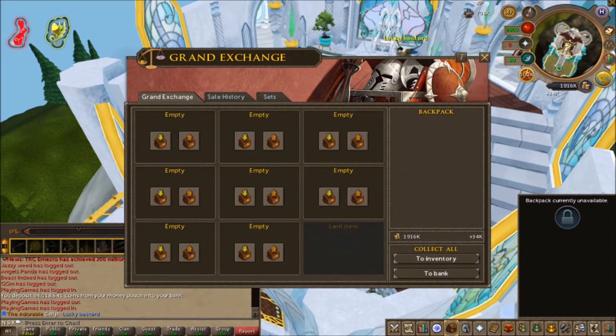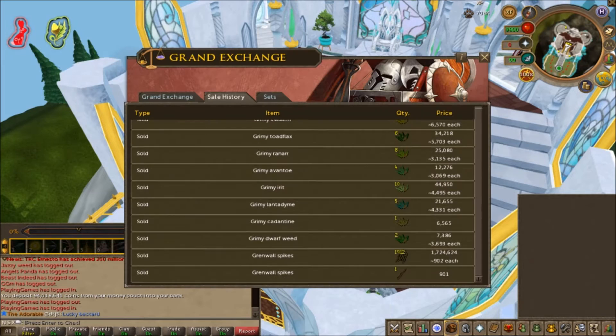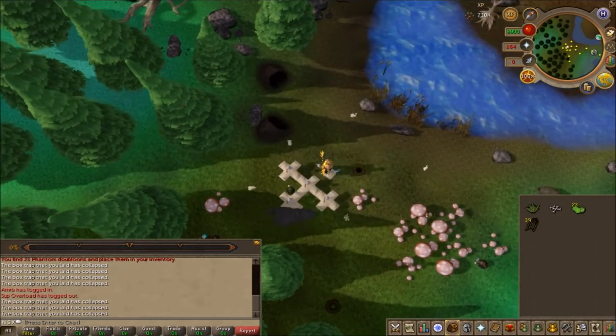Seeing these numbers leads to the conclusion that Grenwall hunting is currently profitable at about 2 million GP per hour, which makes it a fairly good money maker for mid-level players. Of course, you need the Tirannwn medium task set done for my method, along with the 77 Hunter requirement to hunt Grenwalls, all fairly easily achieved within the game.